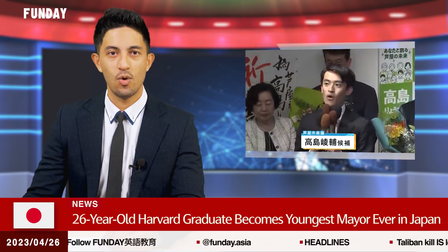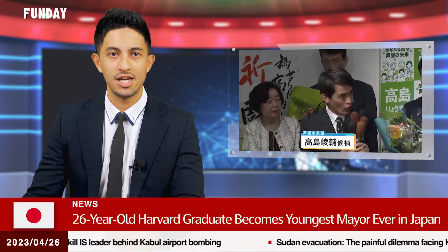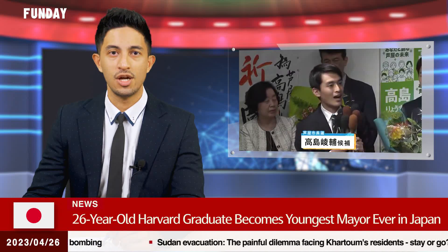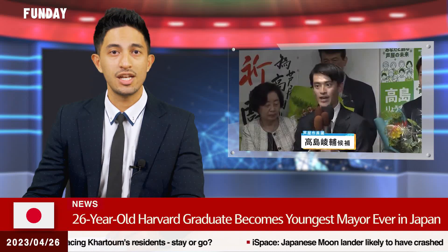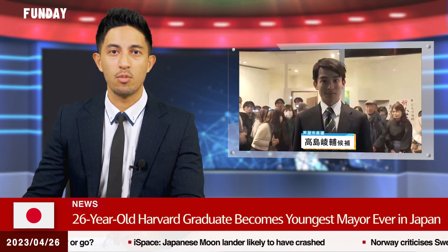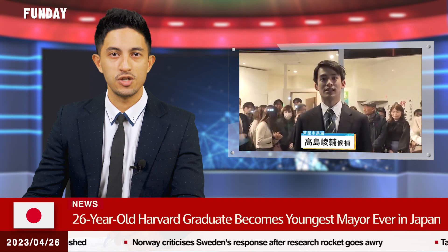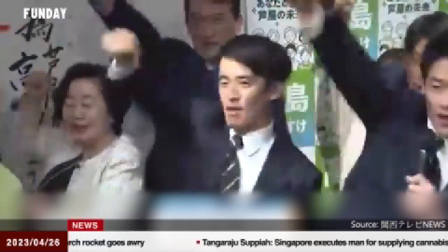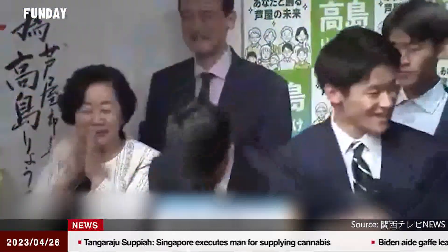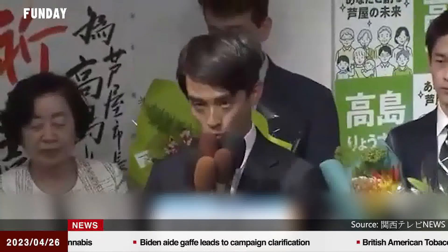Yosuke Takashima, 26, won the mayoral election of Ashiya, Hyogo Prefecture on Sunday. Takashima was named the youngest mayor in Japan's history at 26 years and two months, eclipsing the previous record of Katoro Sashida, who was 27 years old when he was elected as the mayor of Musashi Murayama, Tokyo in 1994. Takashima campaigned on providing more support for young families, free medical care for people 18 and younger, and improved English education programs. He garnered support from young people through social networking services with the help of his former junior high and high school classmates.